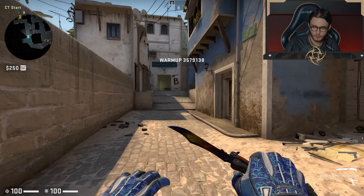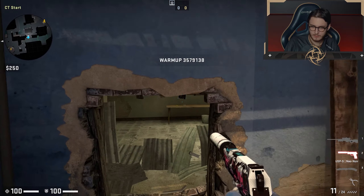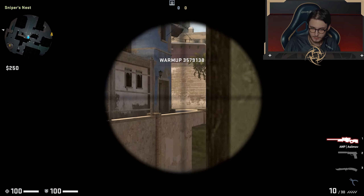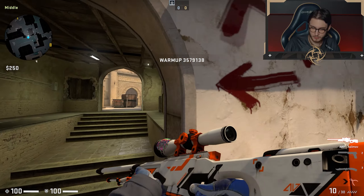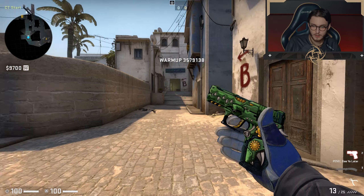And then I have the classic AWP Asimov. I would actually like to have the Oni Taiji, I think it's called. But I didn't have the budget for it when I traded, and I didn't want to put in more money, so I went with Asimov. But it's a clean AWP. I think Tim gets happy when I drop it to him, so it's all good.